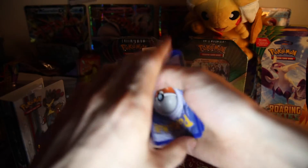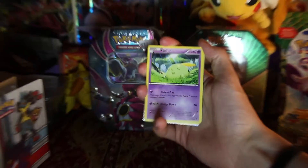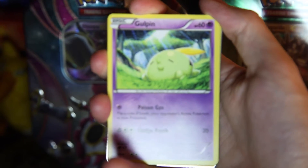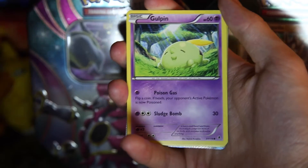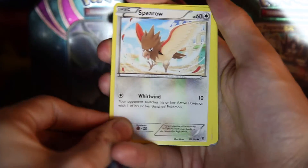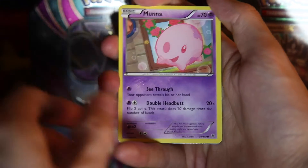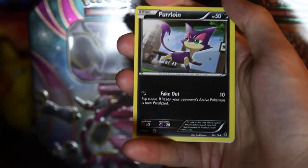I did feel something that felt quite nice in my hands, so let's see. Let me zoom in — shiny. That's a bit better. We have, first off, a Golfin. There's definitely something shining in the back. A Spearow. A Mourner. A Venonat.